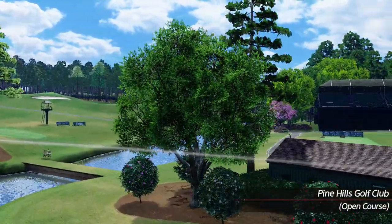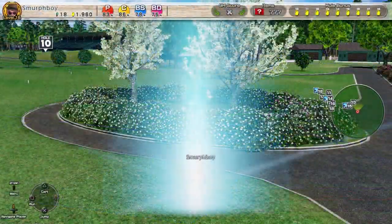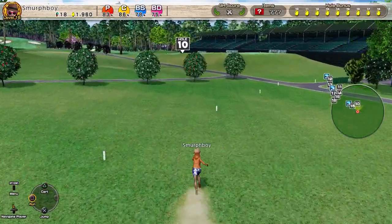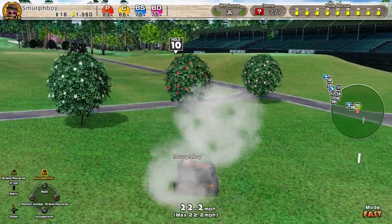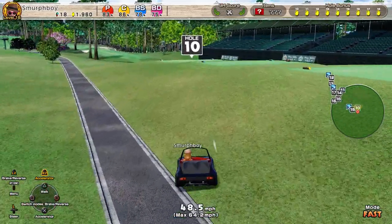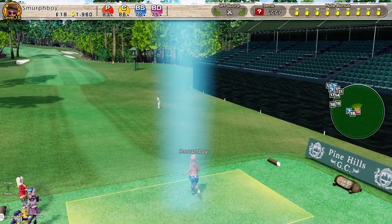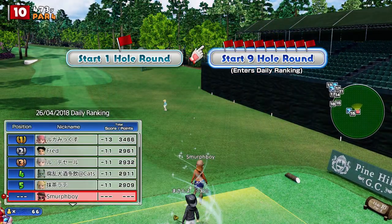Welcome back everybody. This is Everybody's Golf on PlayStation 4. Pine Hills again today, we're going to play the Inward 9. Regular Tees and Mega Cups, which I haven't set a score for. We're going to use the Custom Clubs because Pine Hills is hard. So, let's play 9 holes.